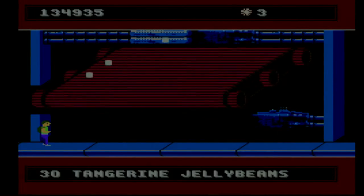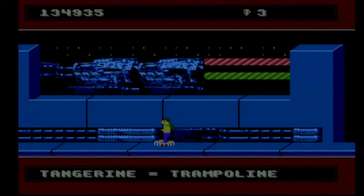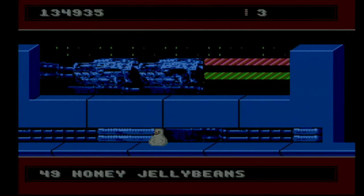Over here we will see marshmallows coming off of this conveyor belt. Now you might think you can just walk past it, but there's an invisible wall on the right. The way we get past that is to come over here and use a tangerine jelly bean — how you would find this on your own, I don't know. But there's a candy cane platform up here, and we do need the blob again.